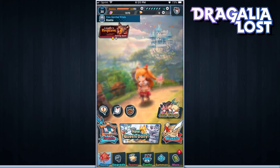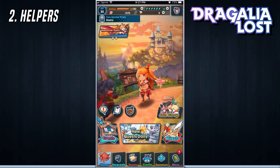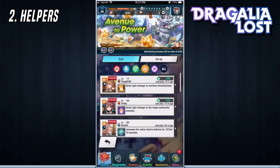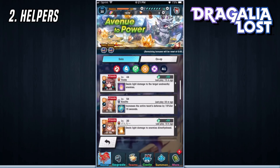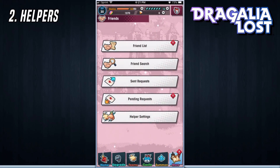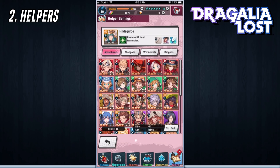For my second tip, I want to talk about the helper system. If you've ever jumped into an event quest and wanted to play it solo, you'll notice you have the option to pick a character from your friends list to jump in and play with you. If you head over to the More option, then the friends list, at the very bottom is the helper settings. I highly recommend you pick a healer or defense character for your helper settings because it helps out your teammates and friends who use your heroes. Make sure to keep your helper hero updated and swap them out for whichever one you think is best.